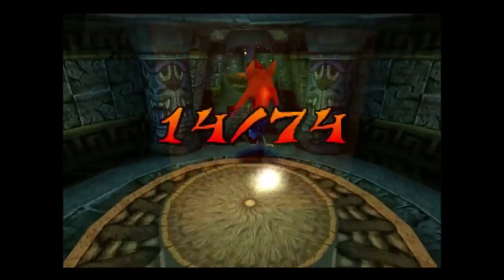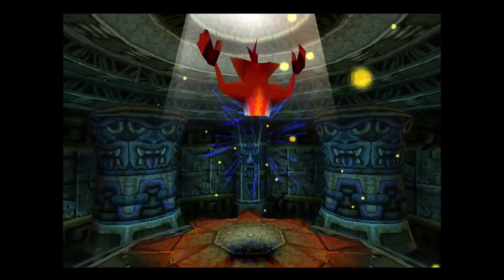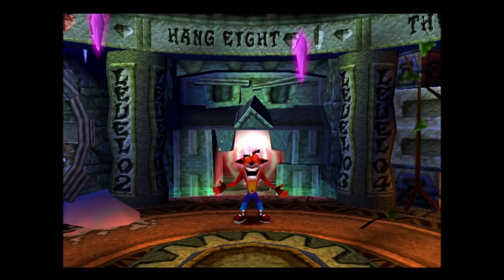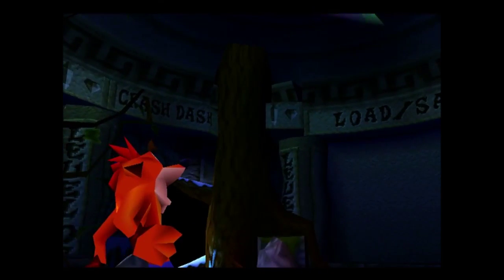Seventy-four crates and I only got fourteen of them. But I'm revisiting most of the levels later anyway to obtain the gems once I have all of the coloured gems. Because the coloured gem — you may have noticed the gigantic blue gem — that's a gem platform. That's what the coloured gems are used for; they'll take me to a secret area.